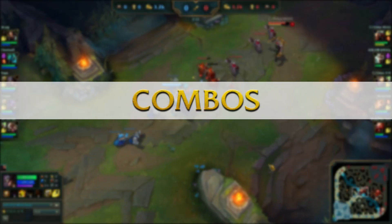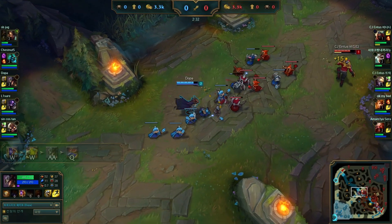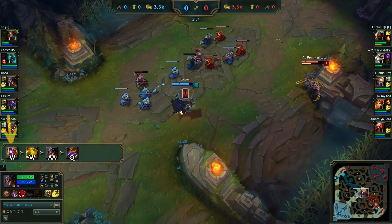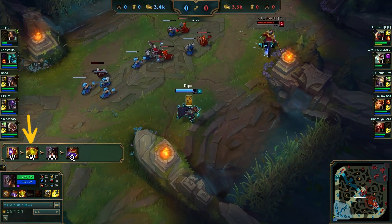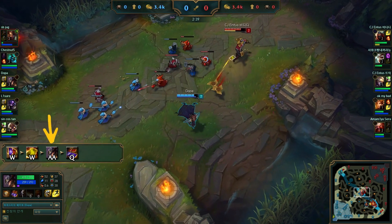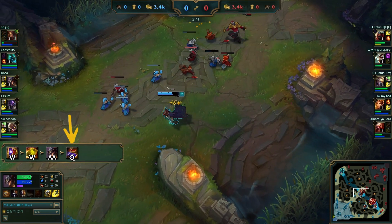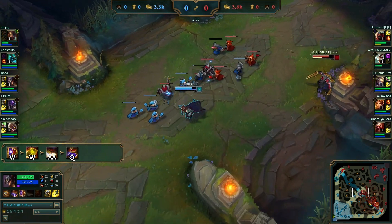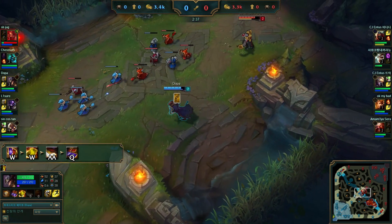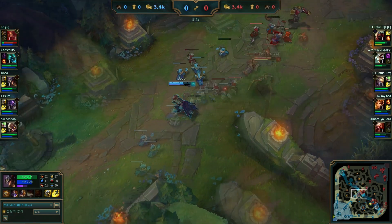Let's talk about some Twisted Fate spell combos. The most frequent one is the W, W, auto attack, Q combo — which is basically the gold card into Wild Card. You actually have to press W twice, then auto attack the enemy you want to hit with the gold card, and then fire the Q where the stunned target ends up. You can try to fit in more auto attacks or get off the empowered auto from E, but sometimes you have to back off in time to avoid taking damage in return.